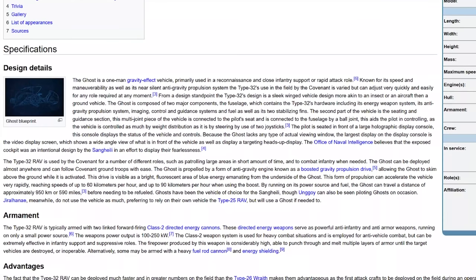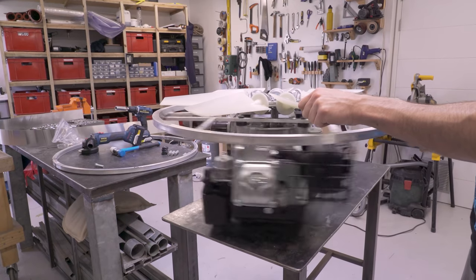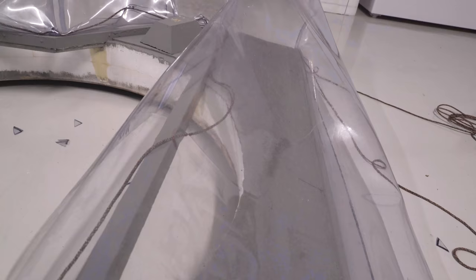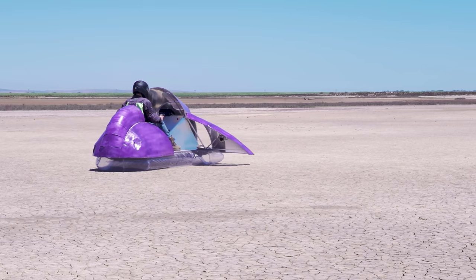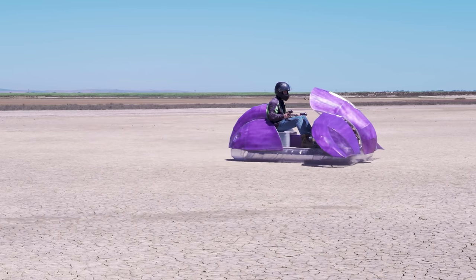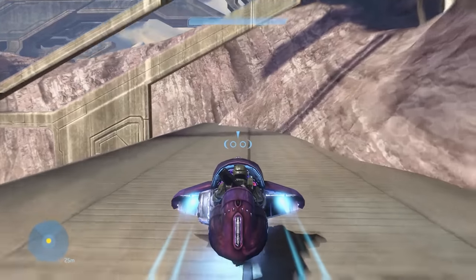Ghosts are meant to hover using an anti-gravity drive, but I didn't really feel like developing one, so instead I used a four-stroke mower engine to power a big fan, which shoves a ton of air through this duct and into the skirt and under the vehicle. I made the skirt from transparent PVC to get it to look a bit floatier. For thrust, I'm using two small jet engines attached under the wings, similar to the blue jets in the games. I'm sure I'm not the first person to try powering a hovercraft with jet engines, but I couldn't find anything legit about it on the internet, so maybe I am.